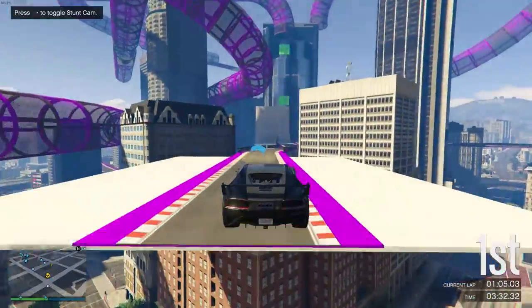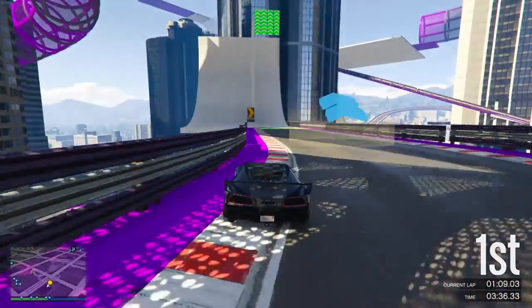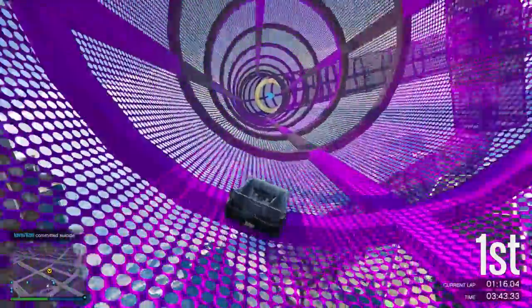I have previously done a video that had some of the best tips for stunt races in general, but I really want to show you guys some tips and shortcuts that are more specific to the new stunt races that were added. This video was pretty much inspired by this shortcut slash 360 trick shot that I managed to pull off.